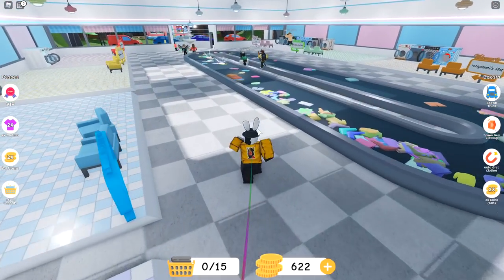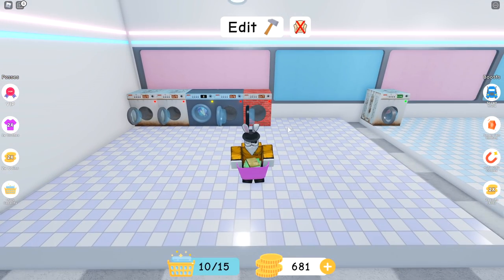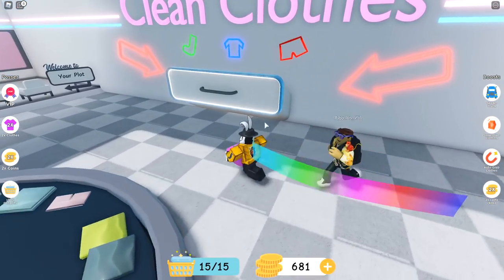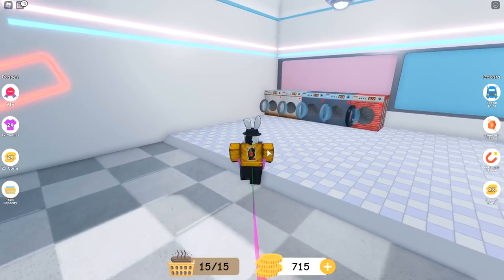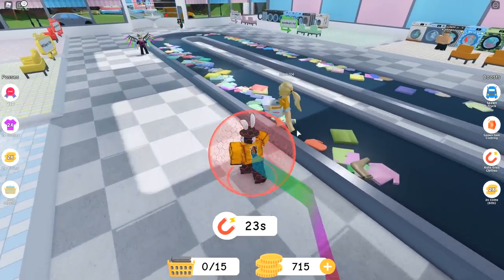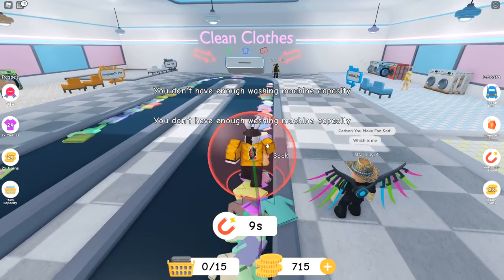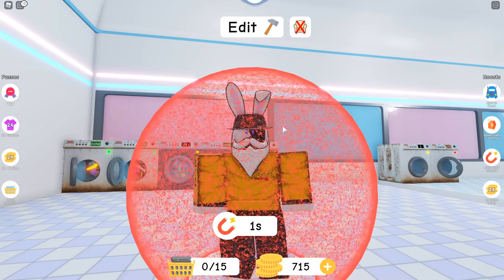A ruby sock has spawned — I have no idea what it does but it got snatched before I could grab it. The magnet is working now — it puts an orb around you and you just walk over stuff and it picks everything up off the machine automatically. That's pretty cool.